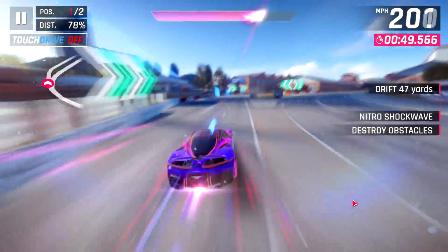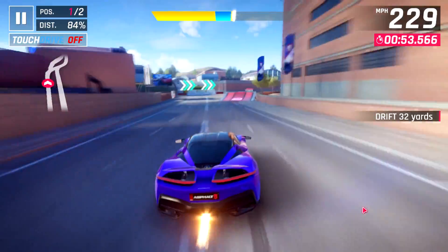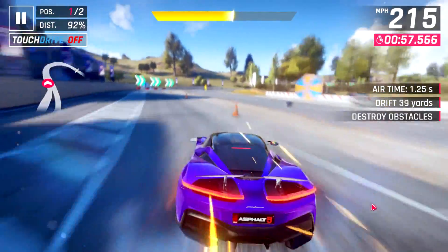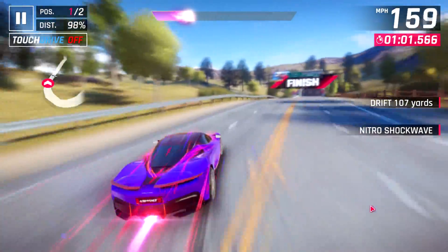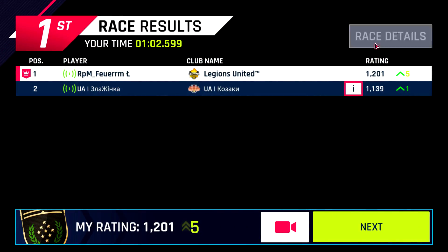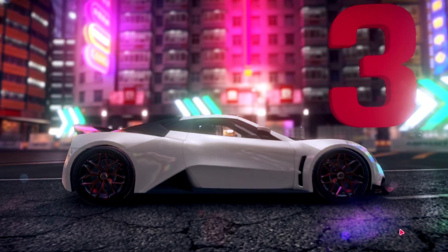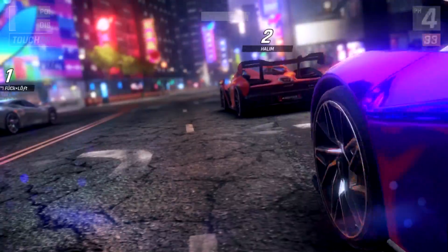It seems like, out of these cars, the Senna is the worst one. You have to take into consideration that the Senna was the hardest of these three special events, so people did not manage to star it up as much as the others. But it is the slowest of them all, and while its handling is really good, nothing else about it is especially amazing — its acceleration and nitro are okay though. I would consider the Zenvo to be the best car of the season, so the Batista sort of fits in the middle.